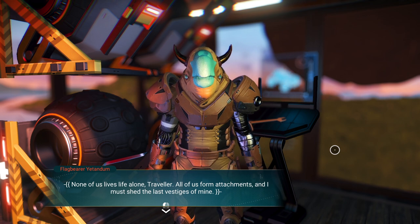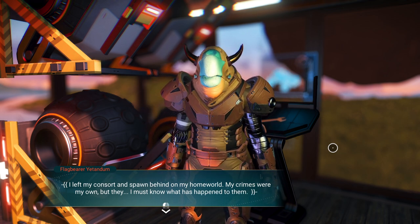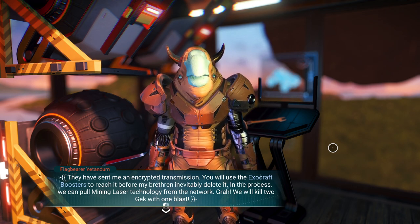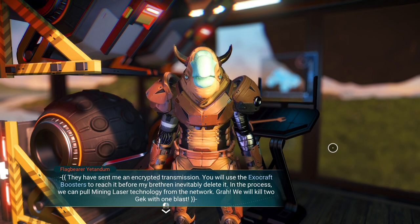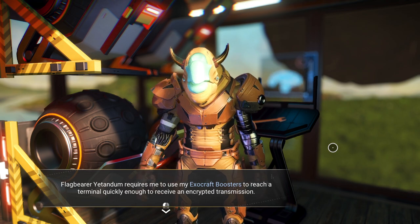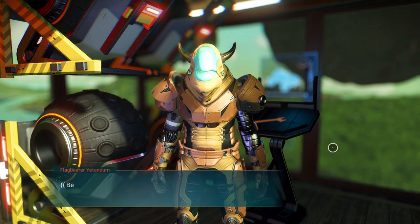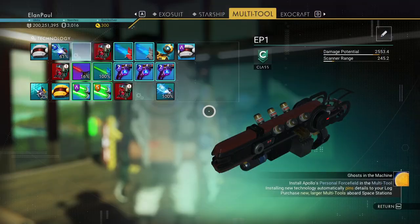'None of us lives life alone, traveler. All of us form attachments and I must shed these last vestiges of mine. I left my consort and spawn behind on my home world. They have sent me an encrypted transmission — you will use the exocraft boosters to reach it before my brethren inevitably delete it. We can also pull mining laser technology from the network.' So I need to use my exocraft boosters to reach a terminal quickly enough to receive an encrypted transmission.